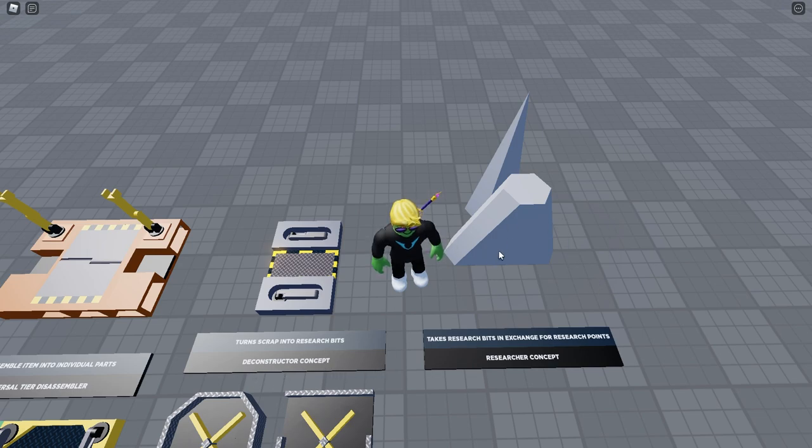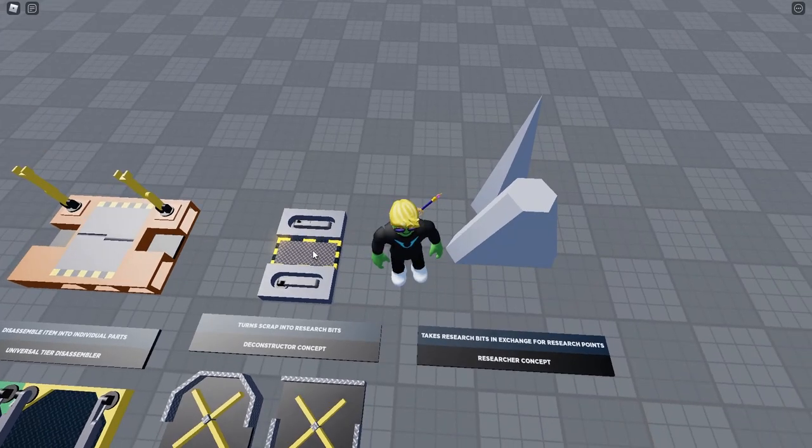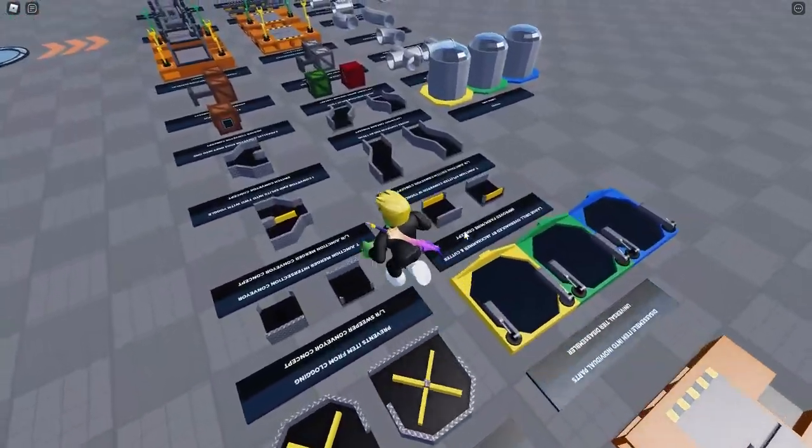Next is a machine that turns scrap into research bits, paired with a researcher. I'm going to assume she took some inspiration from Satisfactory — in that game there's a deconstructor type thing where you put extra items in, it destroys them and extracts points based on how refined they are. When you reach a certain amount of points you print them as tickets to spend at another machine to unlock new buildable or disposable items. Maybe that's the kind of system she was thinking of here.